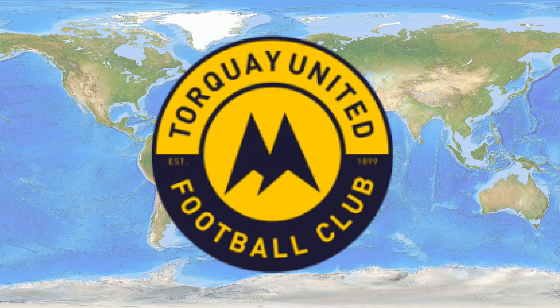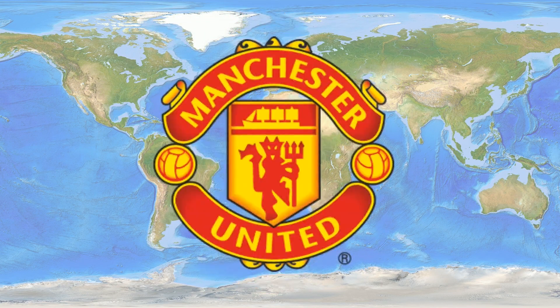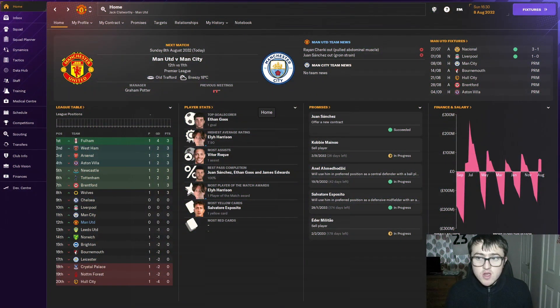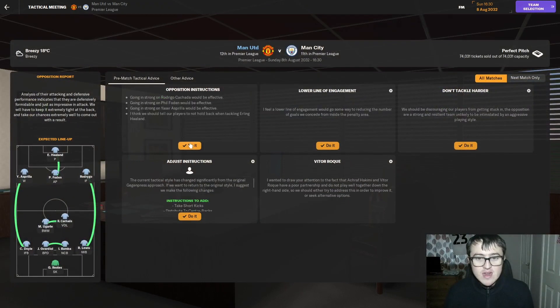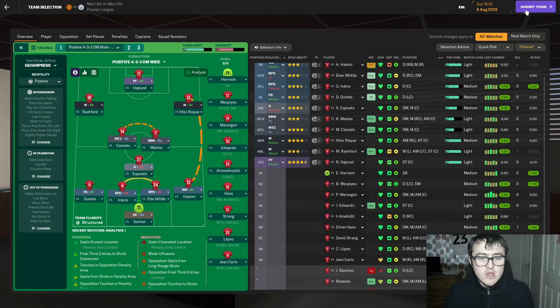Here we go. It's the beginning of the Premier League season and this could be our final ever season of this save. Hello, welcome to Club 4 Part 9 of the Globe Explorer. Within today's episode, we shall be playing our first two Premier League fixtures of the season, against Man City and Bournemouth. Since the last episode, we've done literally nothing — no more transfers. It's a Manchester derby against Man City, a pretty difficult first game. I'll take a draw, but I would prefer a win on the first day of the season.